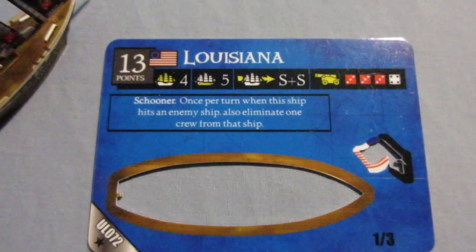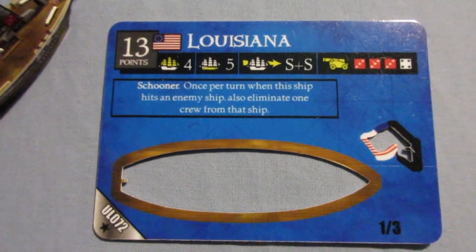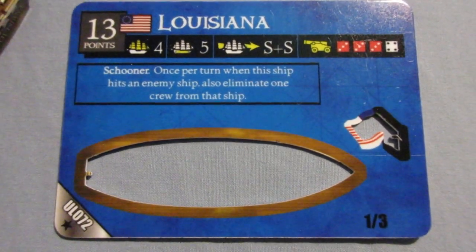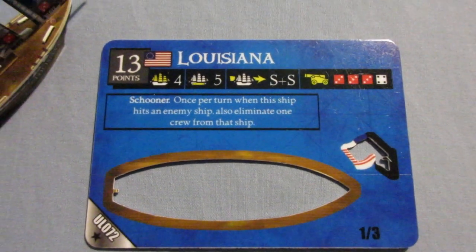This one's got more cargo than masts, she's got solid speed, good cannons, the schooner ability, and the crew killing ability. Once per turn, when this ship hits an enemy ship, also eliminate one crew from that ship.